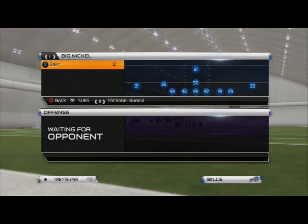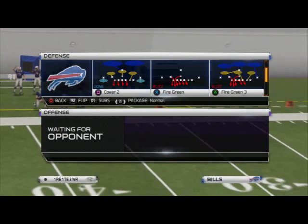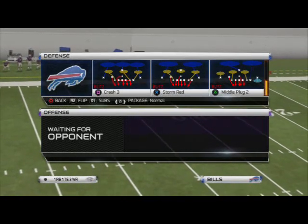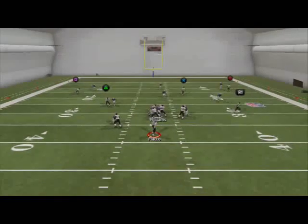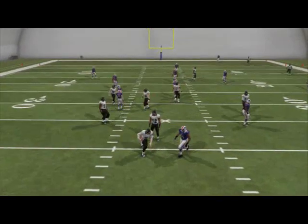Today let's take a look at a blitz out of Big Nickel Bear — a blitz that a lot of elite gamers have been using so far this season. The play we're going to look at is Crash 3. It's a pretty simple pressure. We're going to start out by showing it to you with no adjustments. It sends 5 guys, and you see that's a decent pressure — you get a block shed. But what we're trying to do is generate a guy free.